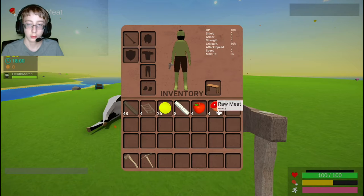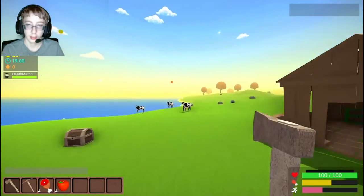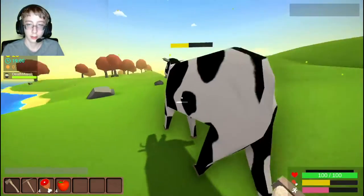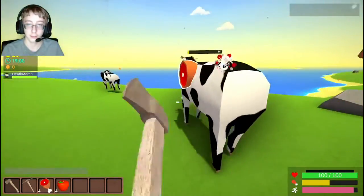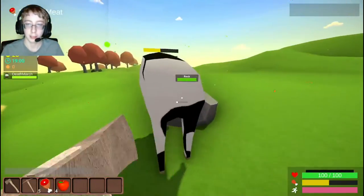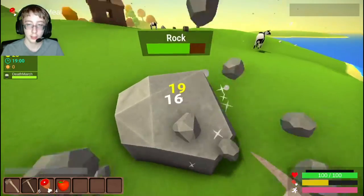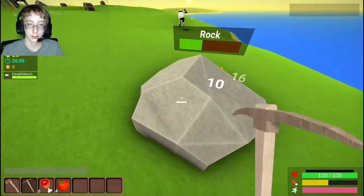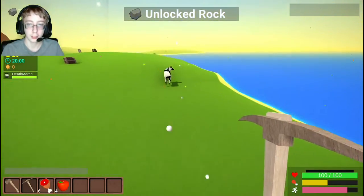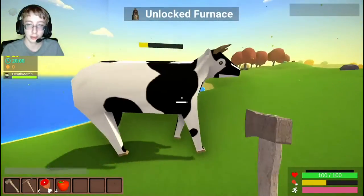How much meat do I have? Oh, four. And I also have some apples. Kill these guys over here — they don't really do much except stand until you hit them, and then they start walking around. These cows are very weird. Alright, I'm going to start collecting this rock that spawned out here. We're definitely going to need a lot of rock and food to survive the night.